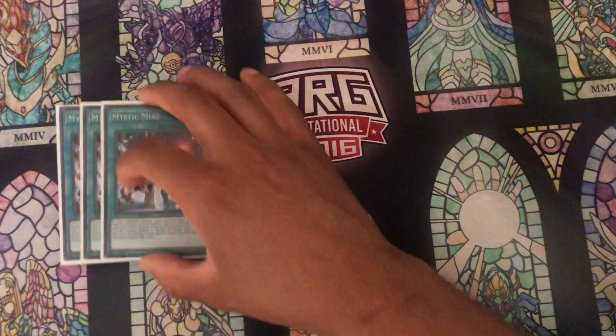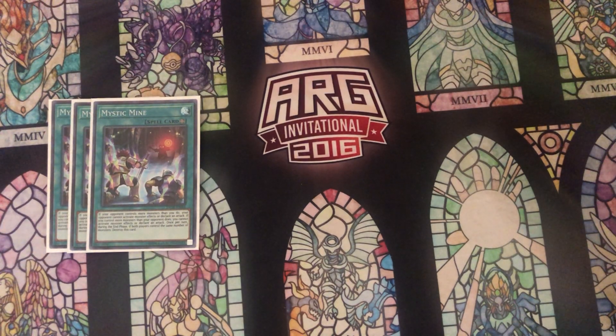For the flex spots, we're playing three copies of Mystic Mine. This is a card that can outright win you games — a lot of combo decks aren't playing Cosmic Cyclone, Twin Twisters, or any other ways to deal with Mine in game one, and that's a very big deal. Even if we need to do more than deck opponents out, we still have ways to play under Mine very well because of Hayate, Multi-Roll, and Area Zero. So three copies of that.